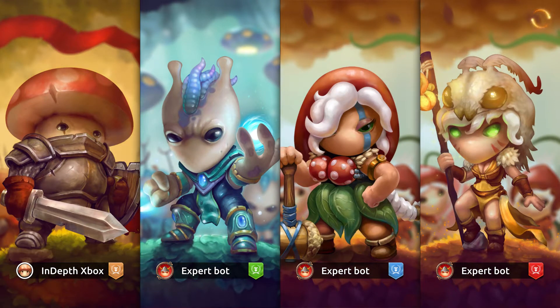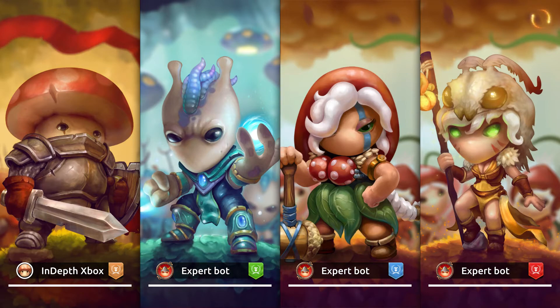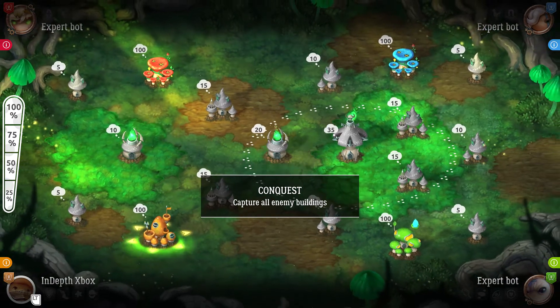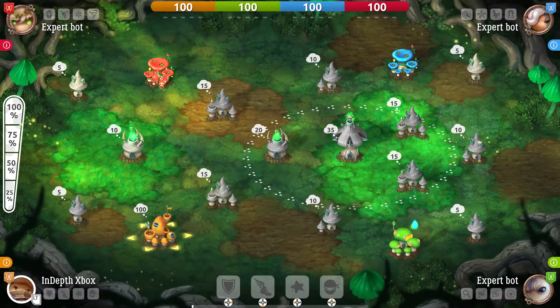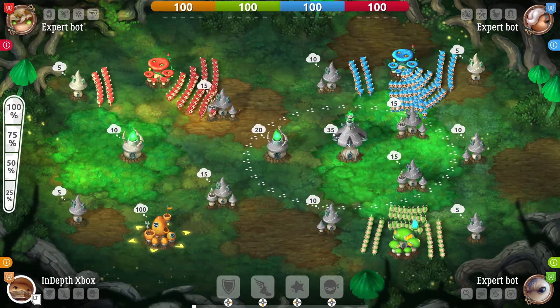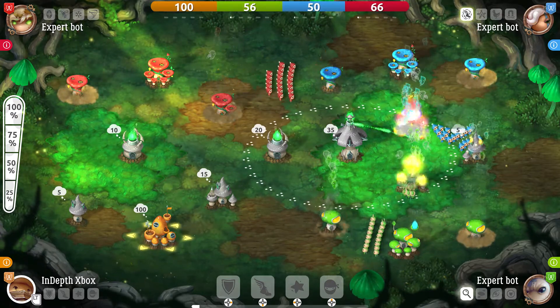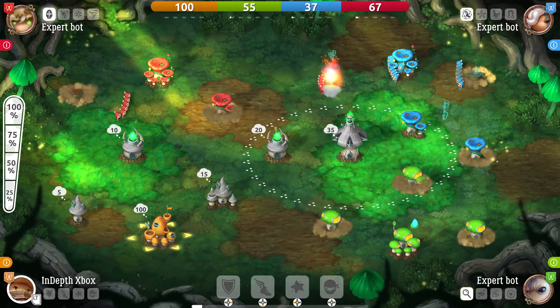The controls are pretty simple — you'll pretty much use your analog sticks with A, B, X, and Y to navigate, select different options, and move troops around. The whole premise is it's kind of 'my group of guys is stronger than your group of guys.' You will slowly generate houses that allow you to spawn new troops that you can upgrade. As you can see, every building has a number, so you're set with a certain amount of initial troops.